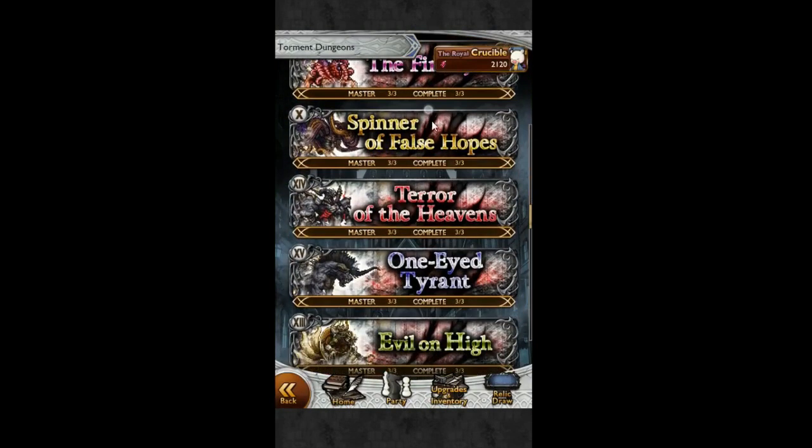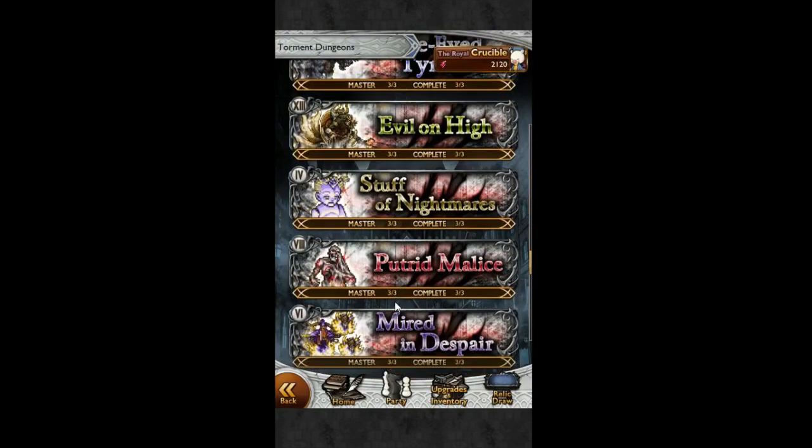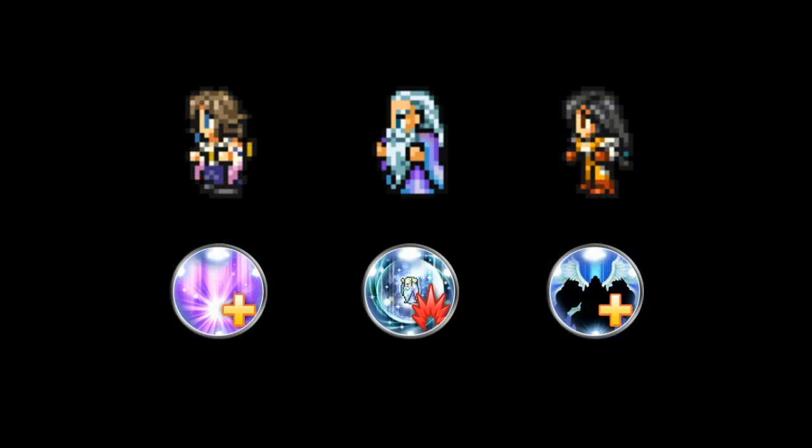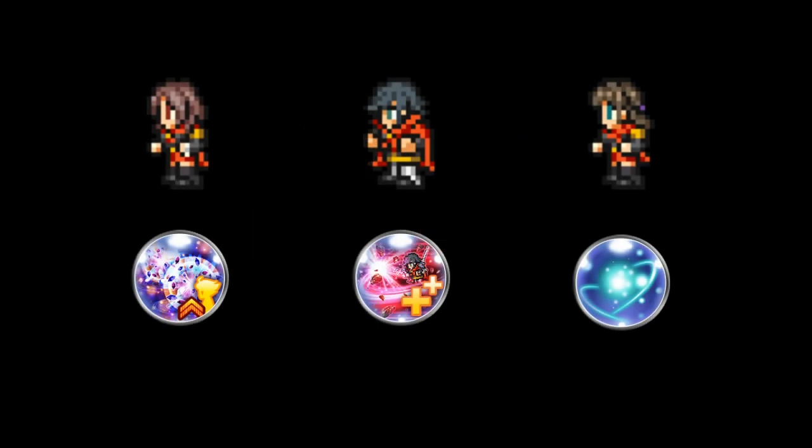Hello and welcome to the breakdown for all my Neo Torment Sub-30. In this video you will see the setups and magic sites I used, what made my soul bricks work. You will not see any awakenings except in Type-0, but instead I used Machina USB and a shared heal on Deuce, so hopefully that's fair to you.